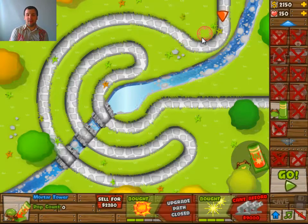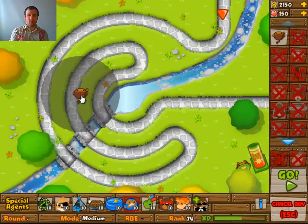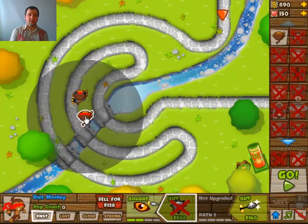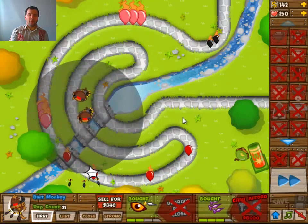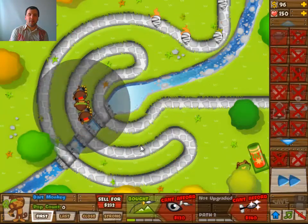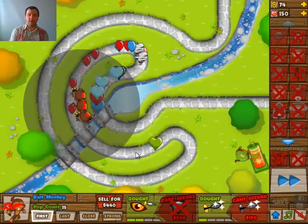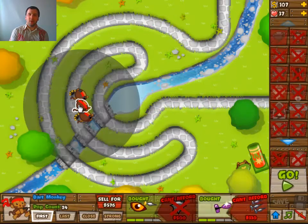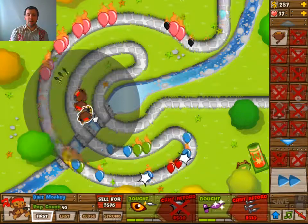We are starting off with a Mortar at 2 and 3 for the simple reason that I didn't want to forget the camo detection for the later rounds. It's not necessary because all of the dart monkeys have camo detection, so you're better off just going for a lower level Mortar.